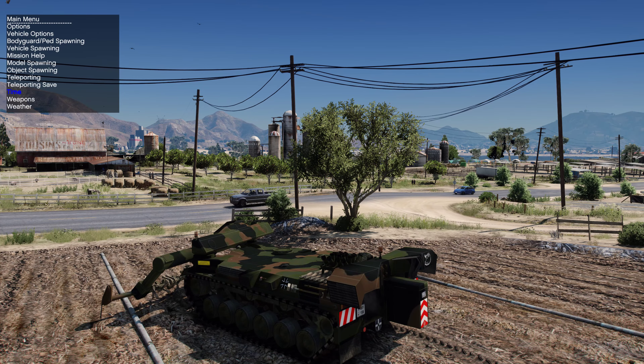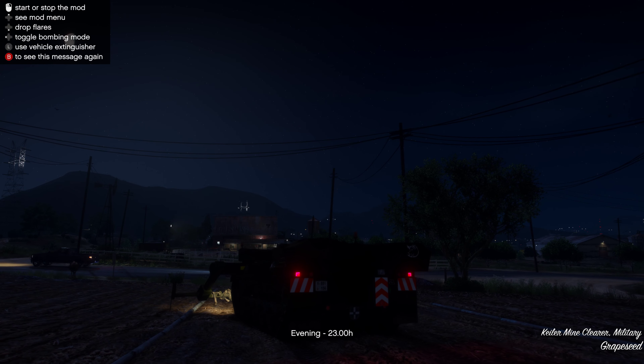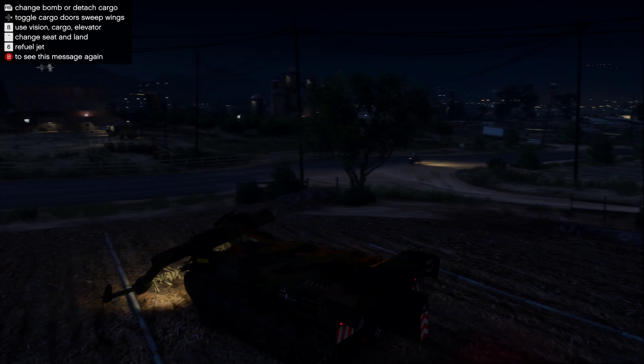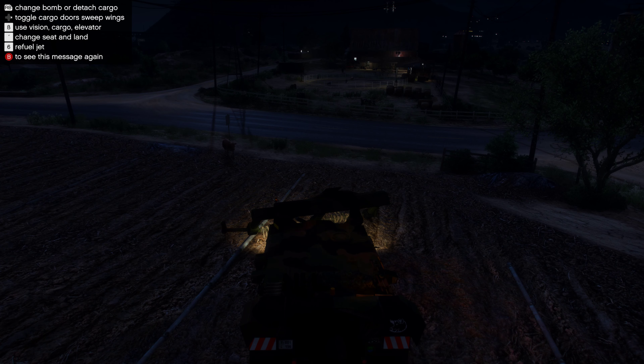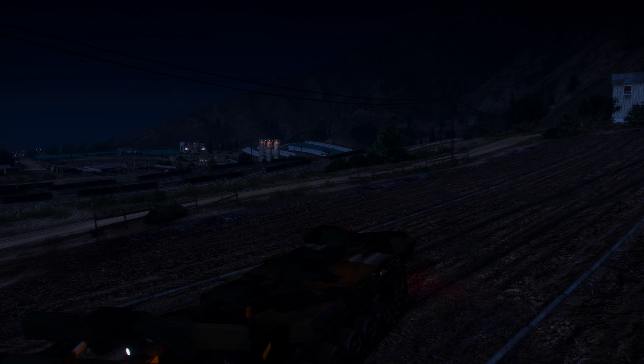Let's change the time to night real quick so you can see the lights are working. You can also have the sirens working, or hazard lights — so when you deploy the device for example, you can switch them on or off.